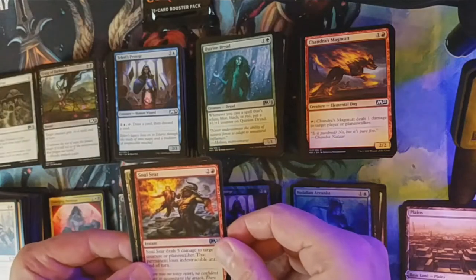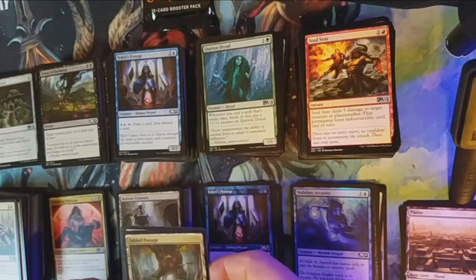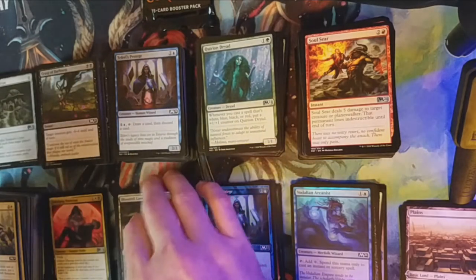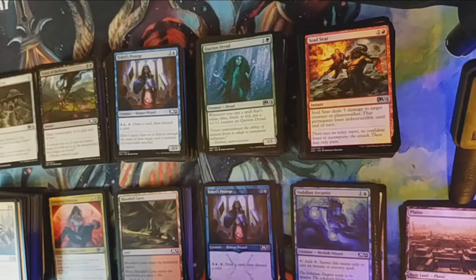A Soul Seer is our last and our rare is Fabled Passage — another reprint. I don't know if it was a decent choice since it's going to rotate the same time as Throne of Eldraine does. People want them, but in that same instance they're both going to rotate out at the same time, unless they do it in Core 2022.